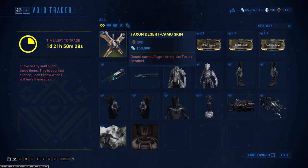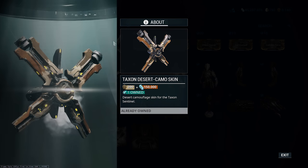We're going to start off with cosmetics. We've got the Taxon Desert Camo skin. No preview for some reason, however I've got it on screen for you now just showing how it looks. I quite like it — I think it's kind of cool. It goes with the sort of Grineer Desert Camo set that you can buy for your weapons.